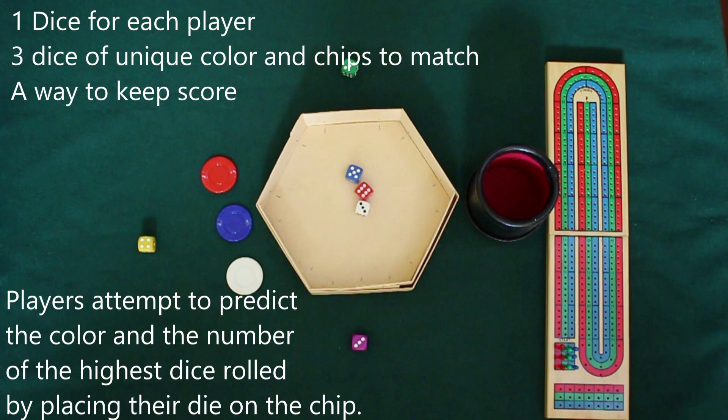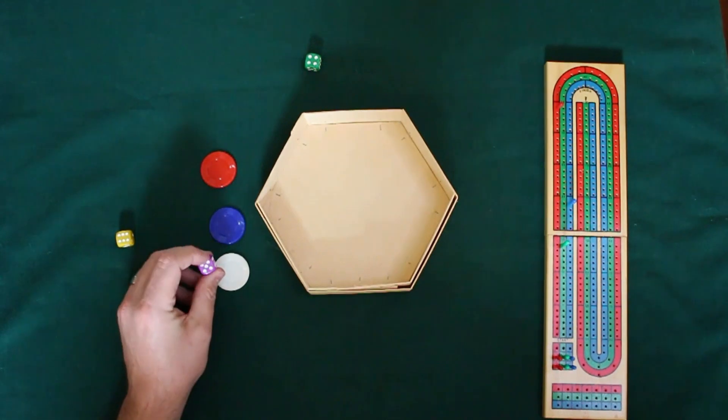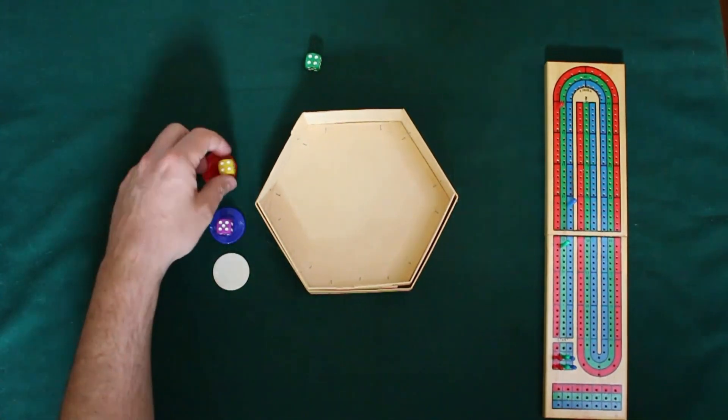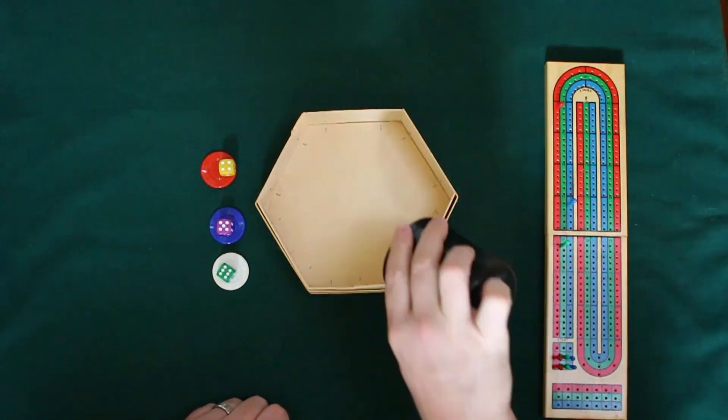What each player is going to do is take their own personal dice and put the number they think is going to be the highest rolled, and put that chip of theirs on the color of the dice they think will be the highest rolled. So you basically have two bets here to make. Now this is pretty much almost a pure gambling game, but since we're playing it for points, it actually works really well.